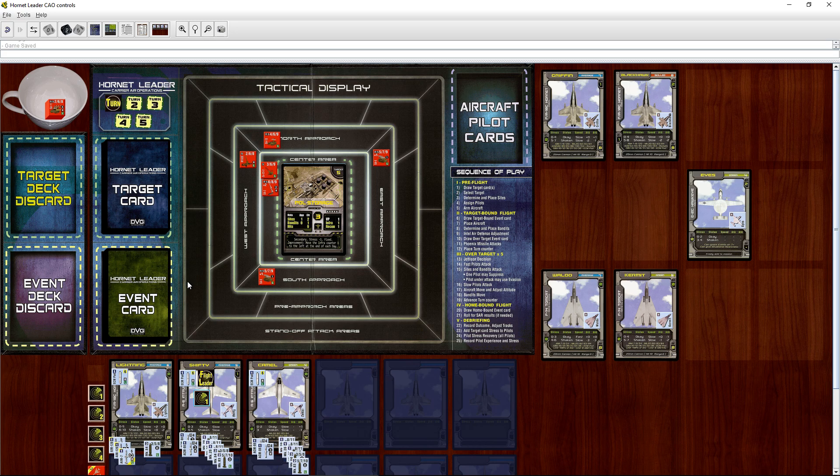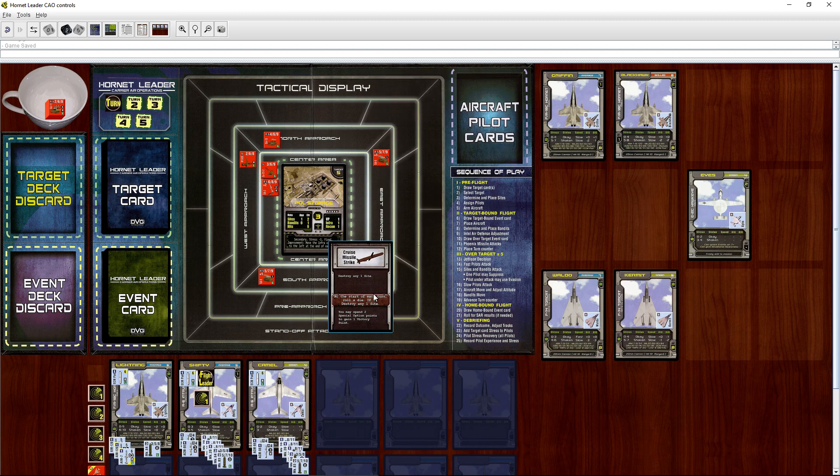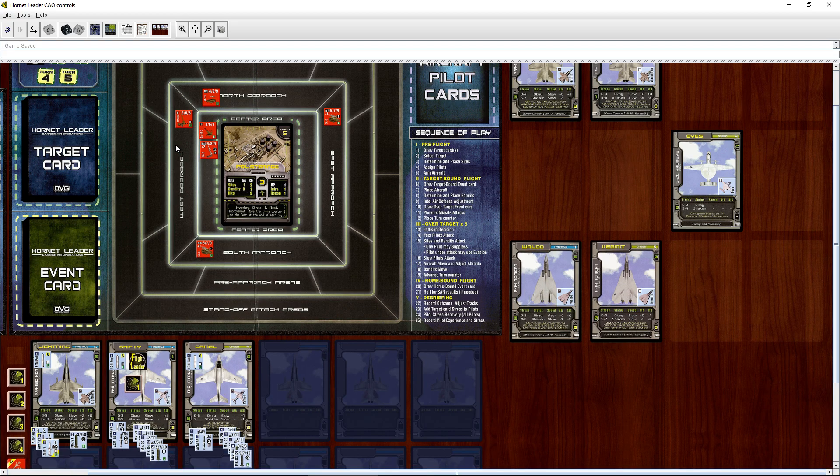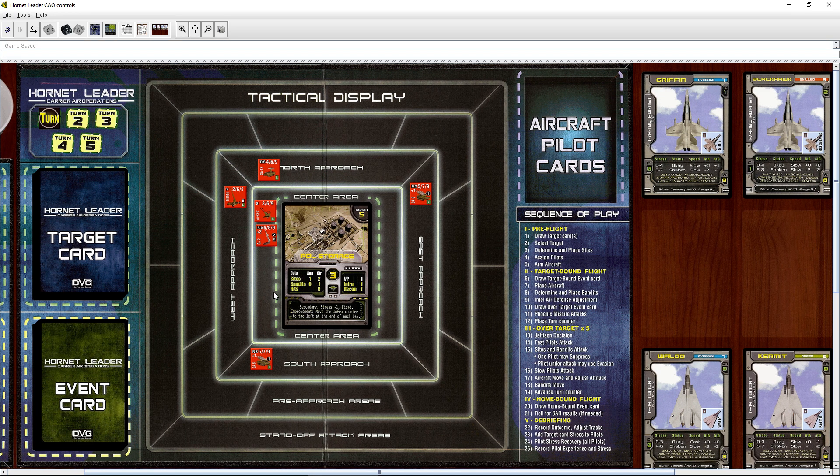We need to do what's called the target-bound flight, so we're going to draw a target-bound event card and resolve whatever it says. There are three sections — top, middle, and bottom — because we'll draw these events three different times. The top is the target-bound flight, the middle is the over-target event, and the bottom is the homebound flight event. This is actually a really good one: a cruise missile strike. It says destroy any one site.